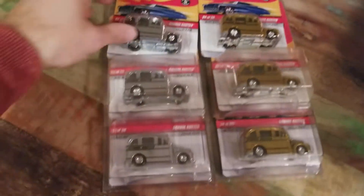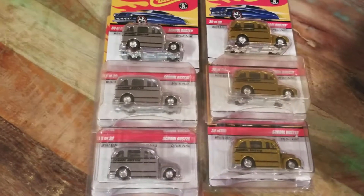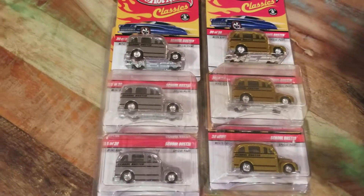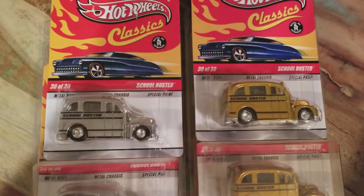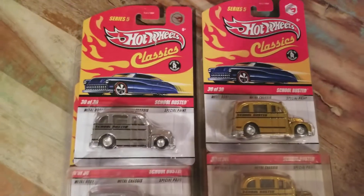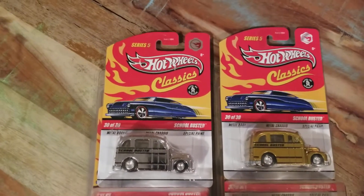The ones in Protectos are the ones I obviously already had, cause I would have put them in Protectos. Kinda surprised the other two didn't come in Protectos. So we got the top two — these are what I got today. Pretty jazzed. Now the difference in the two — can you tell me the difference, aside from the color obviously, but what makes one an Air and one not an Air?